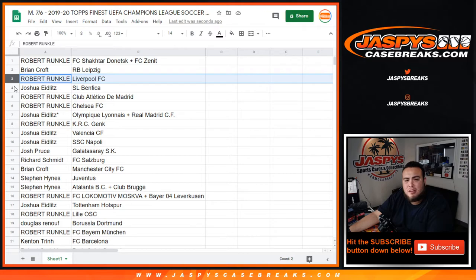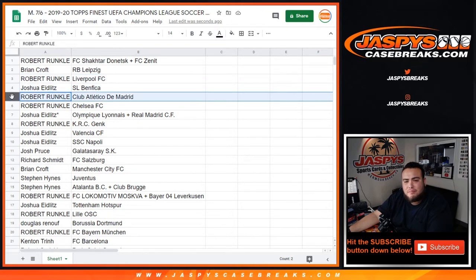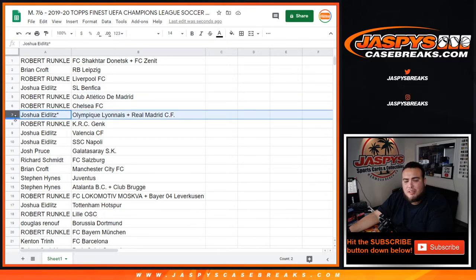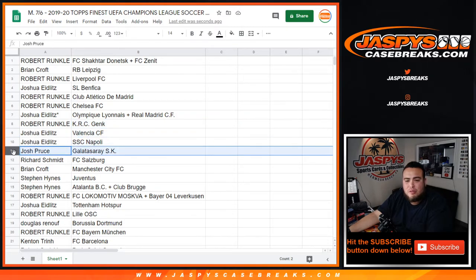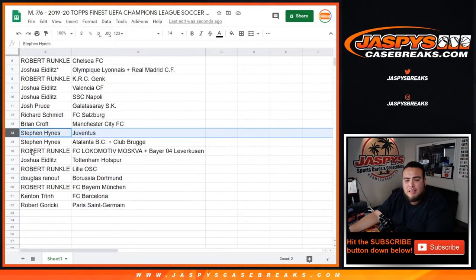Joshua with Beneficia. Robert with Atletico de Madrid, Chelsea. Joshua with Real Madrid CF and the combo team Olympique. Robert with KRC, Joshua Valencia and SSC. Josh Cruz with Galatasaray. SK Rich with FC Salzburg. Brian Croft, you have Manchester City FC. Steven with Juventus, Atalanta BC.